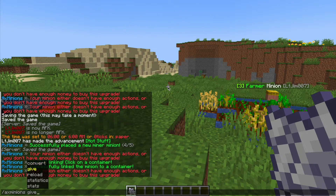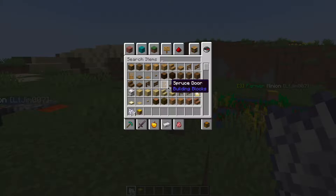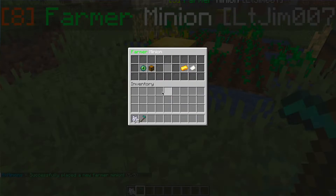So let's go ahead and grab one of our own. If we do /axe minions followed by the give command and then my name, here are the seven different ones that you can choose from. Let's go ahead and choose farmer again for example, and this time we can actually choose the level — it doesn't have to be level 1, we could do level 8 for example.